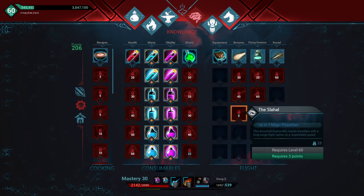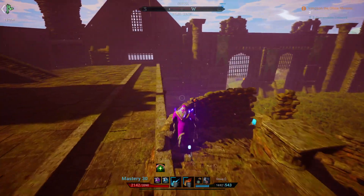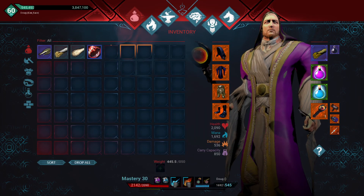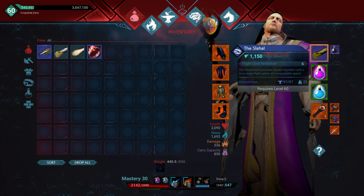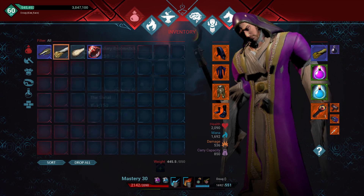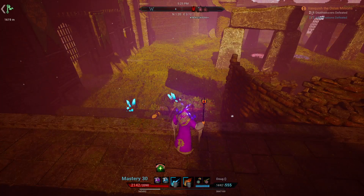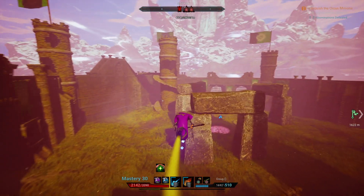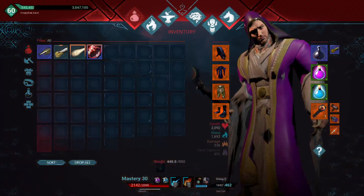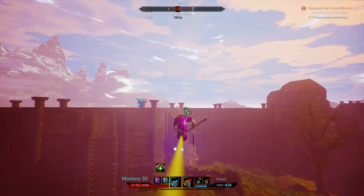The last one is the Slahol. This broomstick says it provides master travelers with a long range flight option at a respectable speed. To me that means it's going to be fast but not drain as much mana. Well, it doesn't drain much mana, I'll admit that — but it is not fast at all. It's actually one of the slowest brooms. Its speed is in between the traveler's broomstick and the legendary broomstick. 1150 movement speed — this thing is slow.